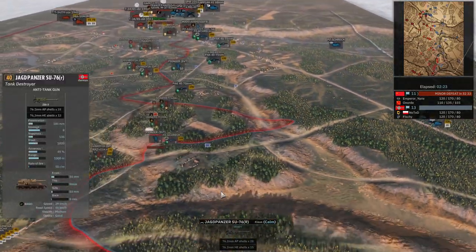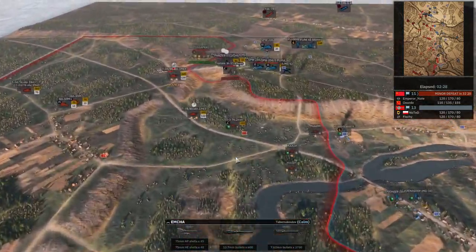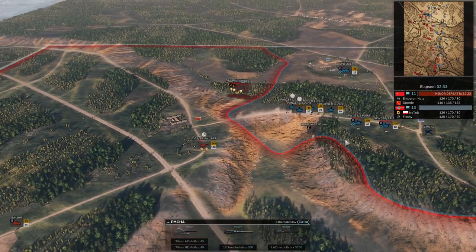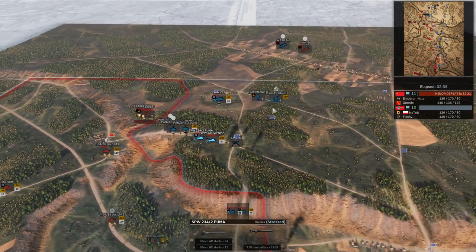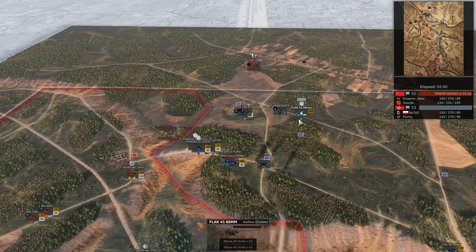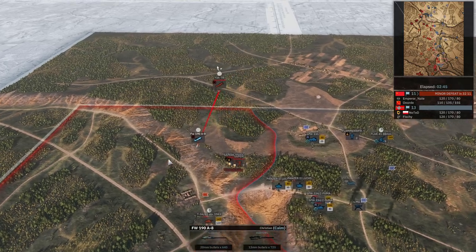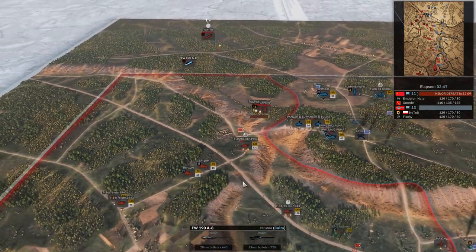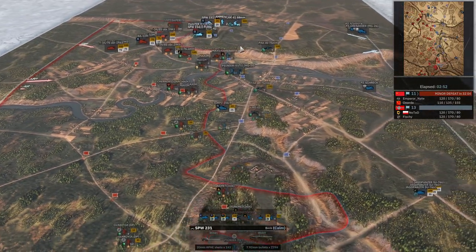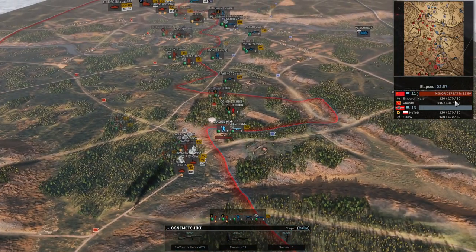We're seeing reinforcements come in — Jagdpanzers. They have some good penetration, only 40 points, half the price of these Shermans. T-34/85 stemming the tide. Misses the shot, a little suppressed. I bring out my Yak-9 to help support, but it gets suppressed by the 88 — really smart for them to bring that up. My Focke-Wulf might be turning into me. Push was halted on this side. We are down two flags, but we're about to go up another flag. Maverick picks up when we get to C phase.